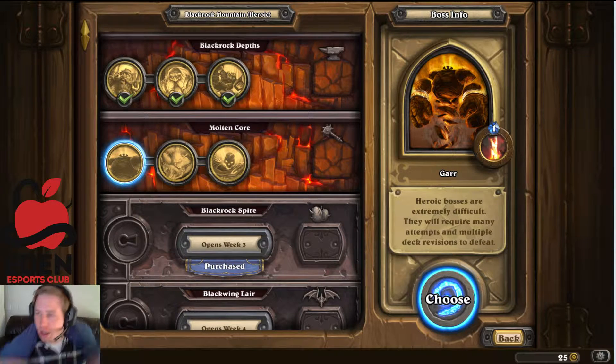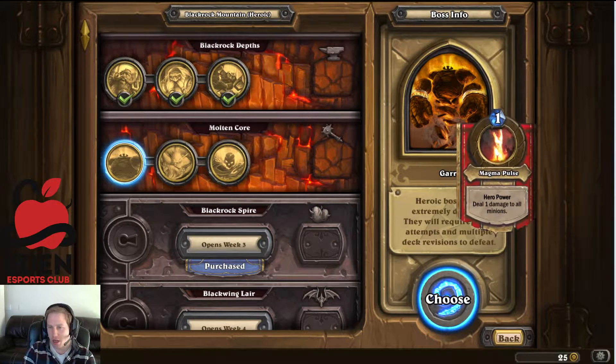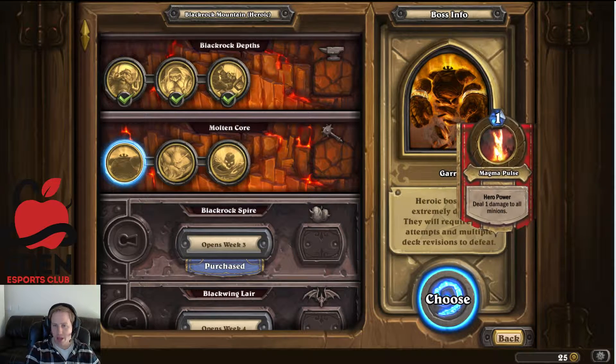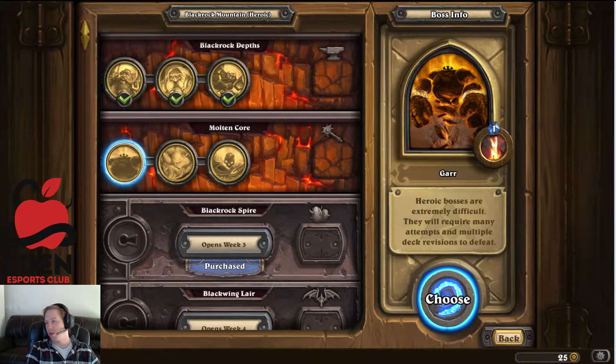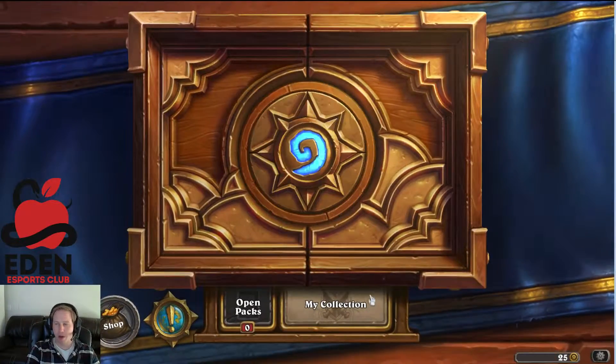Welcome back. I'm wearing a blanket to Blackrock in Molten Core. We're gonna be doing the Heroic challenges, starting off with Gar. Gar is pretty much the same - he has 45 health instead of 30, he has 15 armor, and his dudes do more damage when they die.